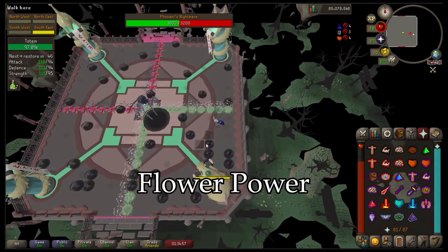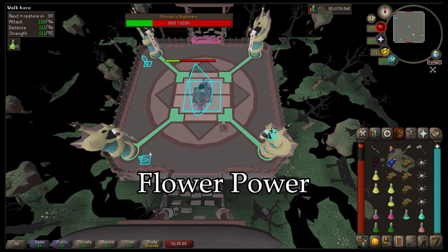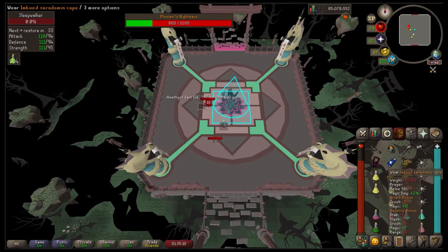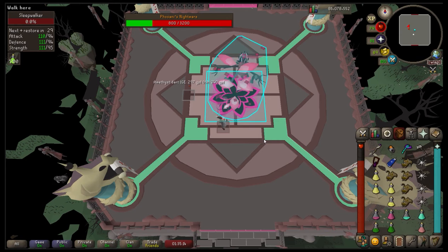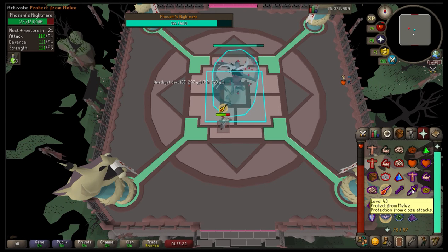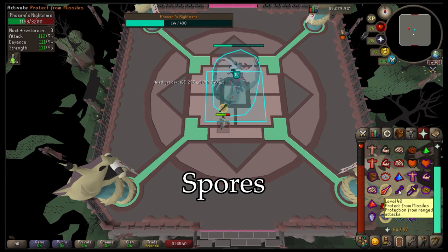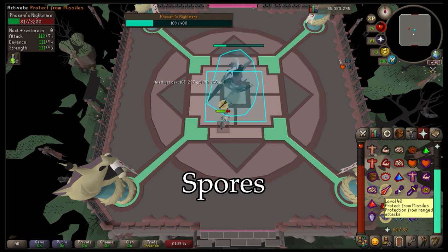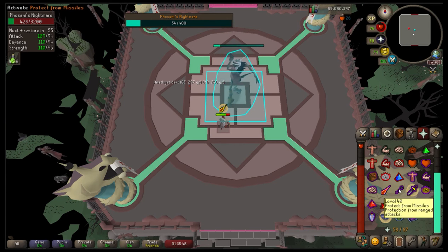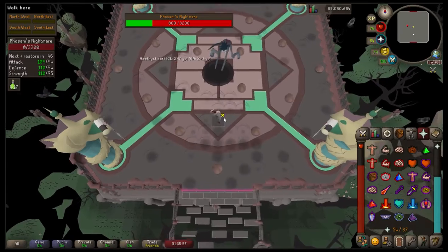For the Flower Power special attack, every time she does it, it will immediately be followed by five grasping claws. One trick for the extended grasping claws: there will always be a cluster immediately where you're standing, but it will be less dense further away, so click away from yourself before you can see where portals will spawn. She will also do the extended grasping claws every time she does the Spores special attack. If you walk within one tile of the spores, you'll be slowed for about 30 seconds — attack speed slower, run disabled — and you'll drain seven prayer points every time you yawn, so avoid them if you can.